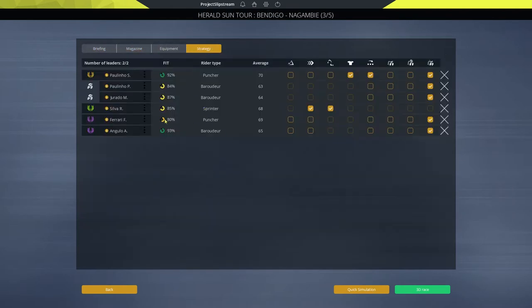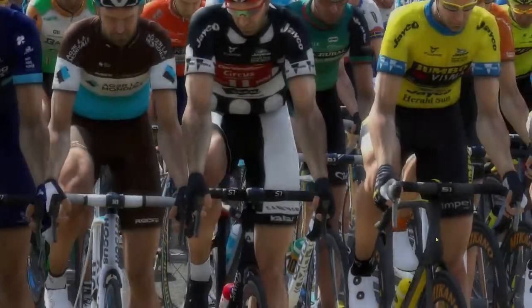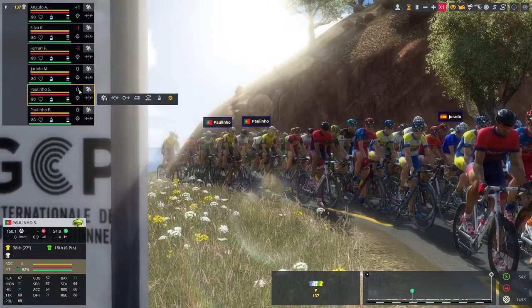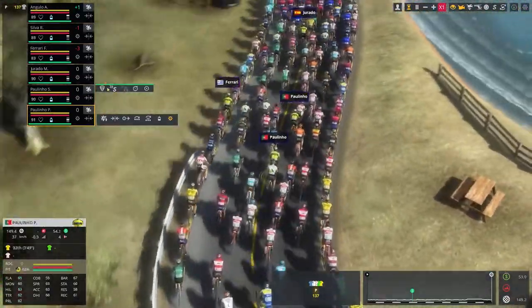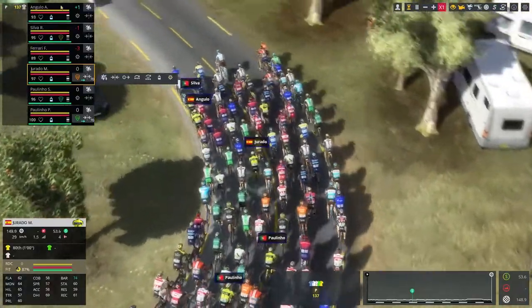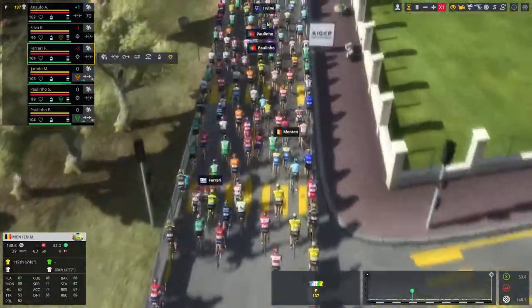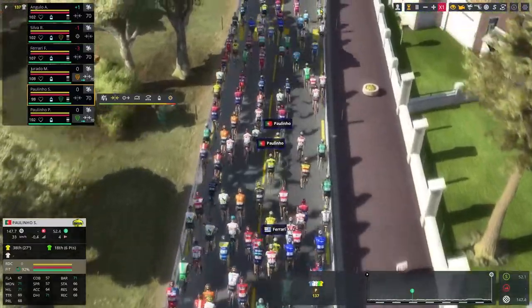Jumping over to the strategy tab: Silver Pollino is our team leader and everyone should be working for Silver today. We'll just keep Pollino out of trouble. Sergio, you can be protected by your brother Dorado; you can protect Silver. Ferrari and Angelo are our free agents. Let's keep them all towards the front of the race. Ferrari is well out of the back — let's fix that. Belina up the front as well.